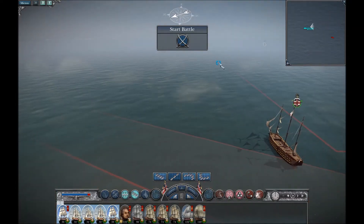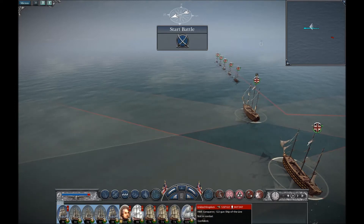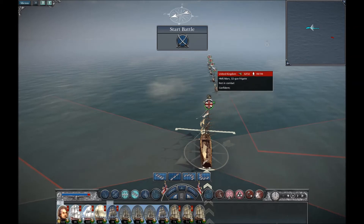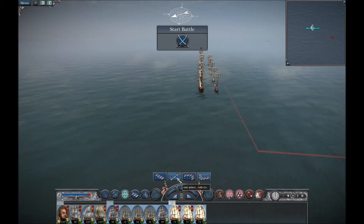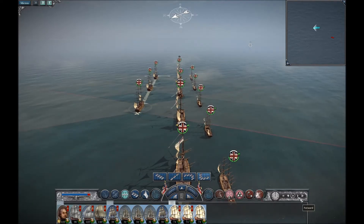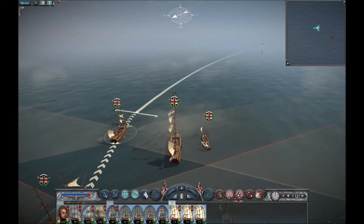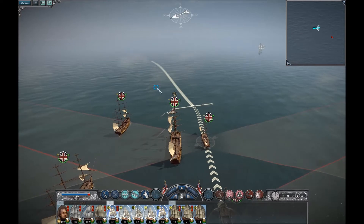We can move forwards actually. We don't have the weather gauge, as usual. So we're going to set up a battle squadron and then another squadron that we can use to chase them down, because they'll almost certainly run as soon as they actually start to get hit by us. Let's start the battle. I'm just going to speed things up slightly. Concentrate your forces. We're going to try and keep the wind on our side if we can.